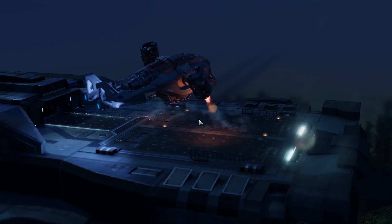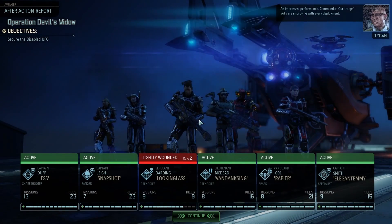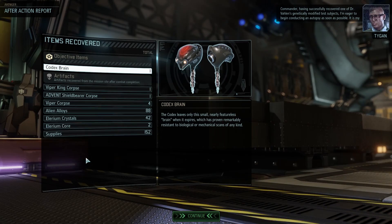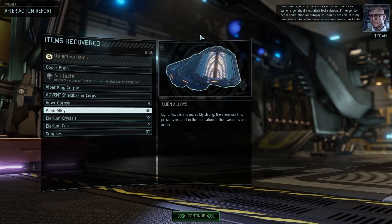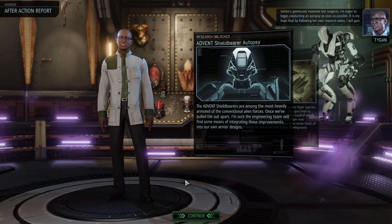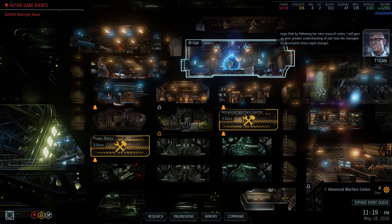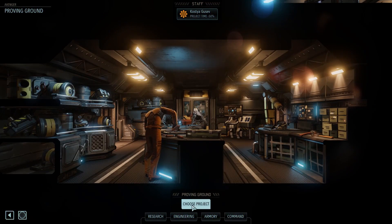I hope we got some really nice loot there. No promotion - she's only off for two days, so it's fine. Two Illyrium core, 152 supplies - nice. Look at that - this is really nice. I am eager to begin conducting an autopsy as soon as possible. He's so eager to research corpses and stuff. We have four engineers - let's make sure we assign something.